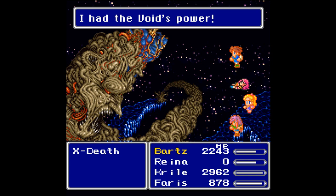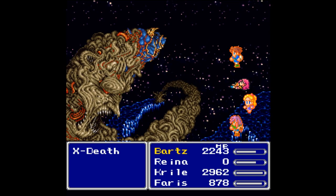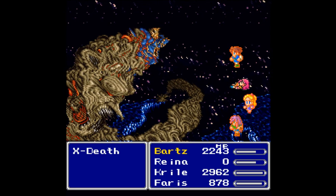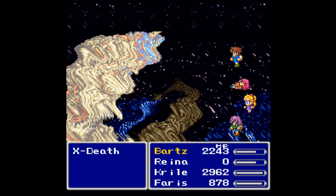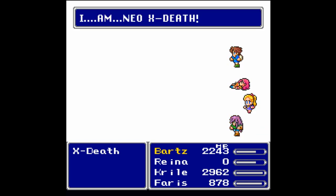I should mention that the way your party lives or dies in this last fight with Neo X-Death determines the ending. I showed off the ending where everybody lived because all my party members lived. I don't feel the need to show you all the different ways to witness that ending because it's just changing who wrote the letters and who shows up in the cutscene — that's more or less it. There are changes to that ending, but I will not be showing those off.